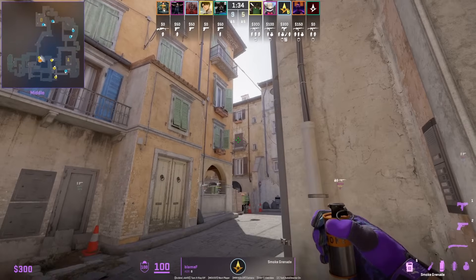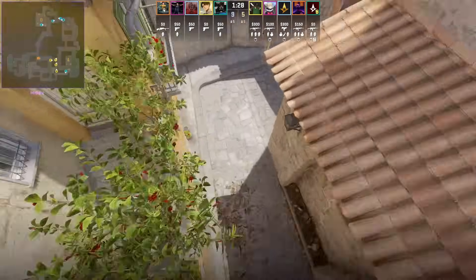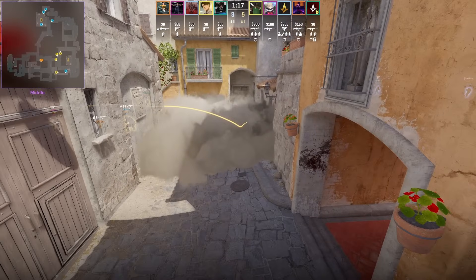Flame F smokes top mid from mid: crouching from the small wall, aim at the bottom of the line, then W jump throw. This smoke lands very deep and even covers the cubby.